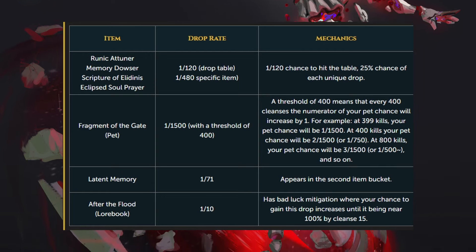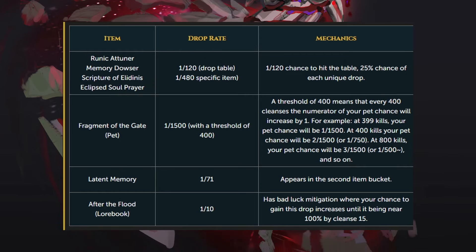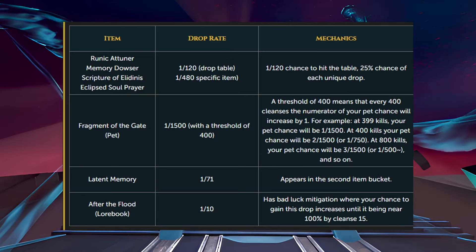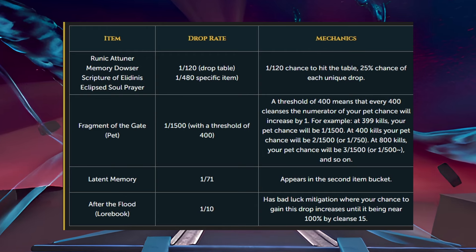The Fragment of the Gate, the pet, is a 1 in 1500 chance, with a threshold of 400. So every 400 kills, or cleanses, the numerator will increase by 1. So up until you hit 400, you have a 1 in 1500; at 400 you now have a 2 in 1500; 800 will be 3 in 1500, and so on and so forth.